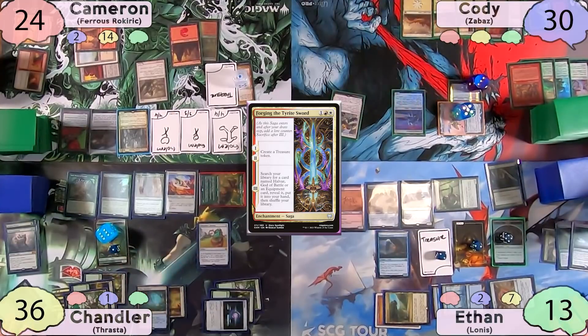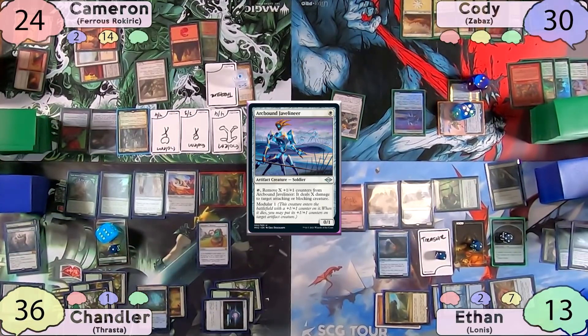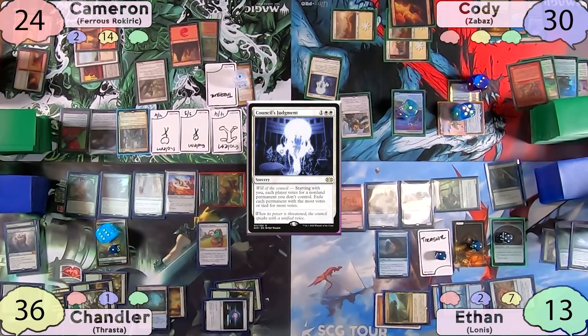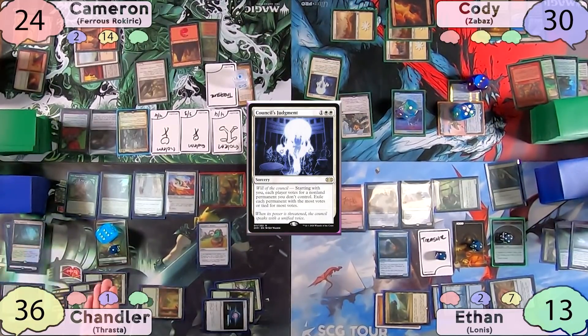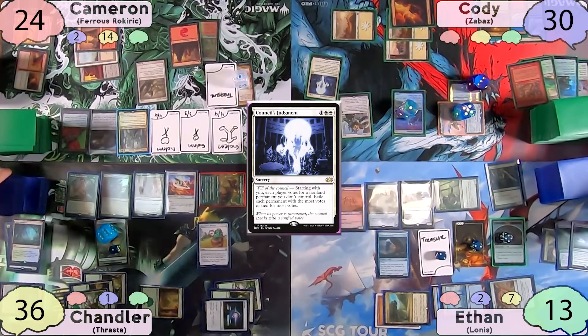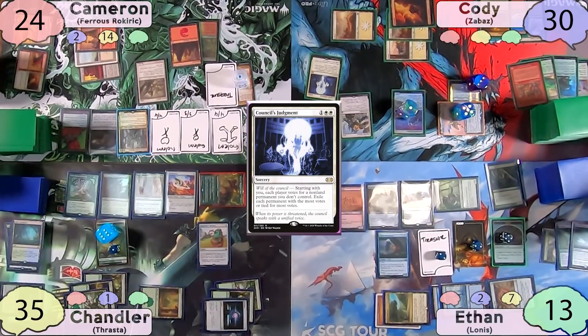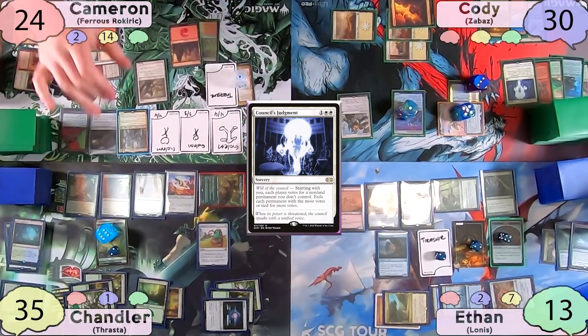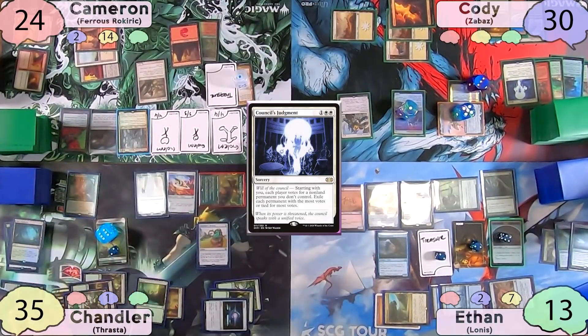On Cody's turn, he recasts the Javelineer and decides it's time to cast Council's Judgment. Before it resolves, Chandler cracks Misty Rainforest to get a second landfall trigger from the Avenger. Everyone agrees to vote for the Avenger, and it is exiled.